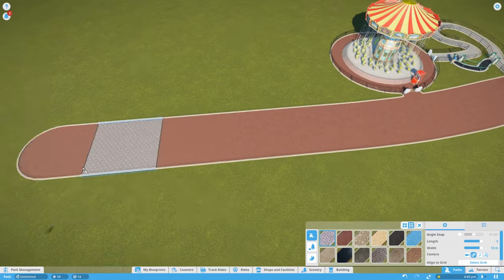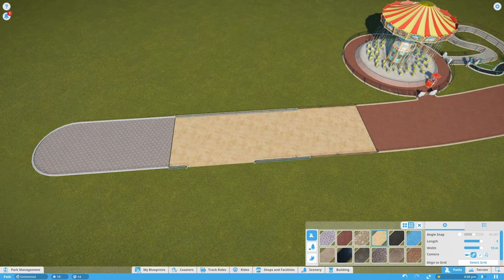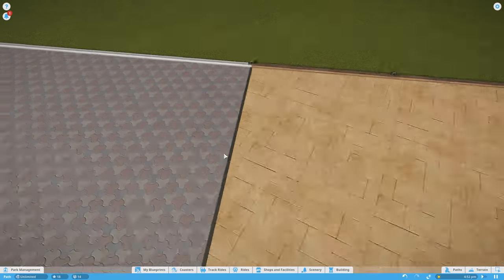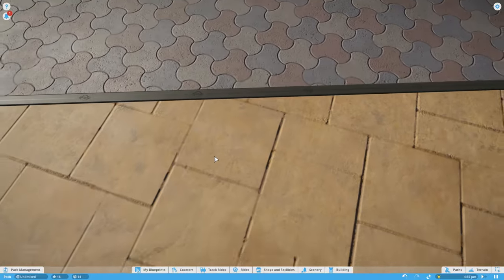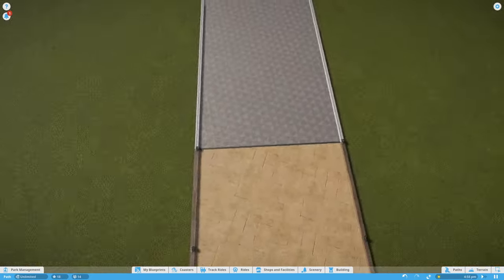At any point you can change what pattern a path has by simply selecting the pattern you want and clicking. It puts a nice line in between the two path types — and there's so much detail that you can even see the Planet Coaster logo on the line.